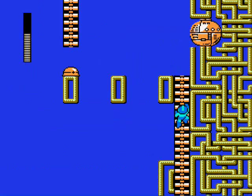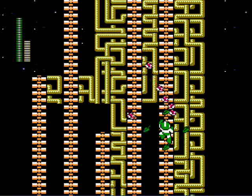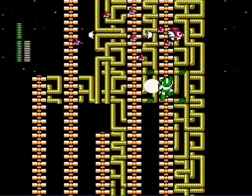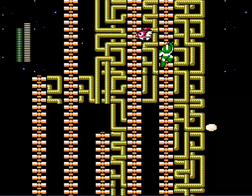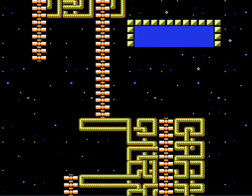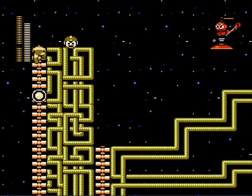When you climb this ladder, the Hard Hat will be waiting for you on the second platform. Hop on and hop back off and take him out while he's unprotected. When you get to this ladder split, equip your leaf shield and climb up the right side. Activate the shield when these birds drop their eggs and keep still, letting these little bastards fly right into their death. When you get to the top, slip in here and get the E-Tank. Use Item 2 to get back up and over to the ladder on the left, which will lead to an extra life.